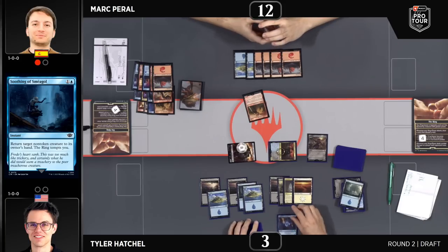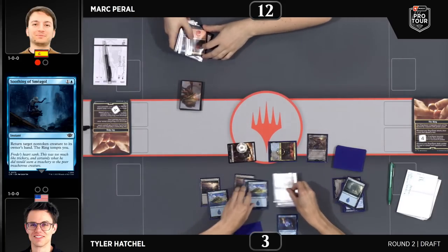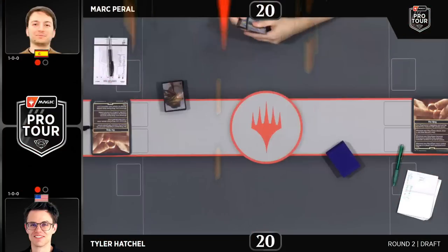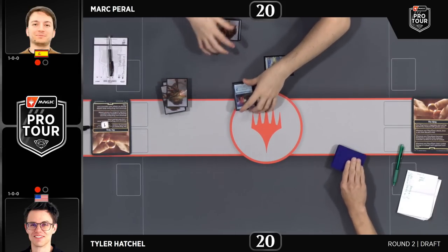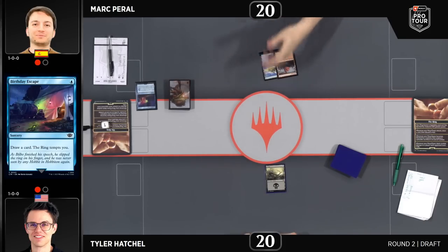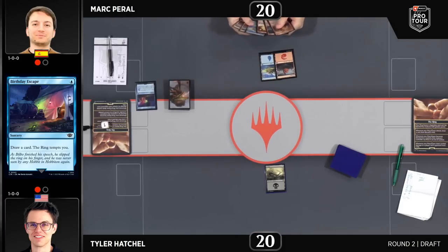We're seeing a three-power Ringbearer getting in, dealing a ton of damage, and Peral goes down in game number two. That was an incredible turnaround from Tyler Hatchell. I had him dead to rights — three life facing down two one-ones standing down a Ringbearer that was basically unblockable on that board — but he managed to claw his way back into that game. Incredible. I am just hyped we get to see another game between these two awesome players. And it cannot be undersold enough how hard it is to get a 3-0 at a Pro Tour draft.